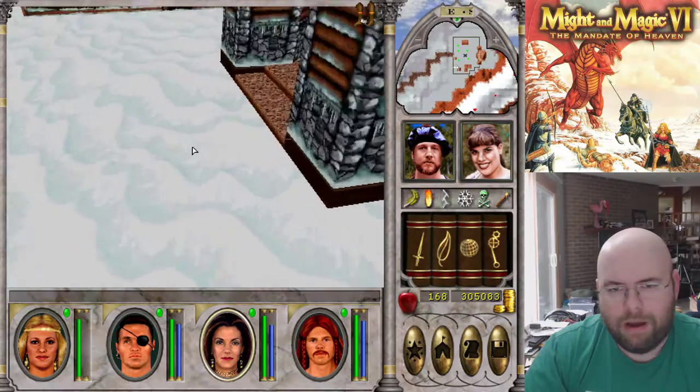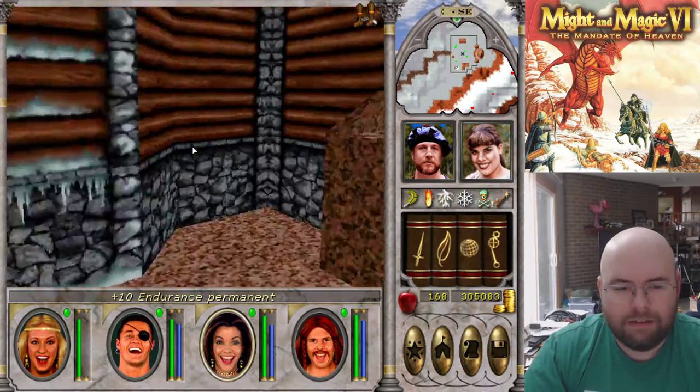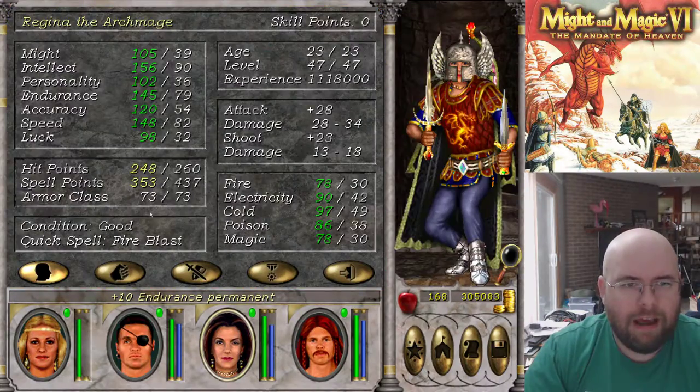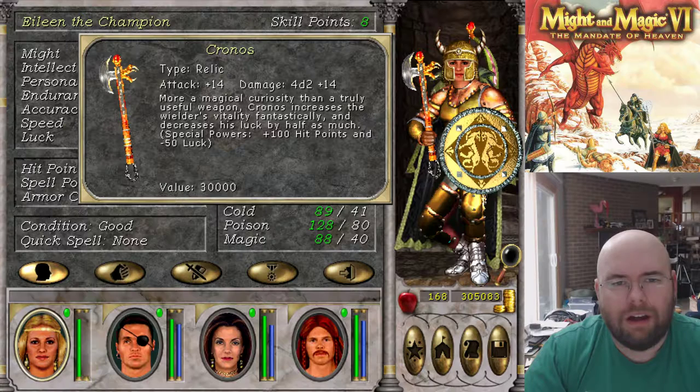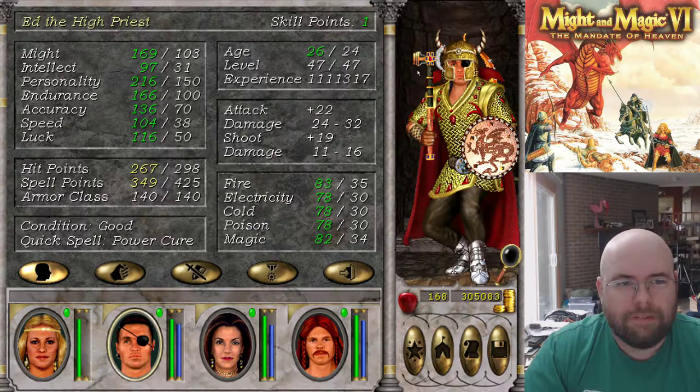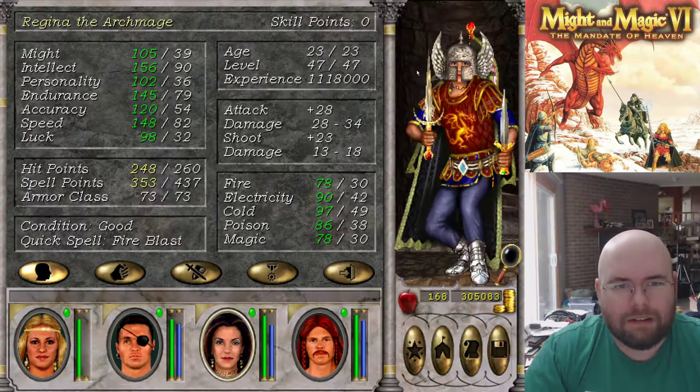I don't feel like casting out of power. I don't want to deal with haste. Yay, plus 10 endurance permanent! Hooray — you now have over 100 endurance base. You still have zero luck because of our Ox. Your intellect is terrible — clerics are dumb in this game.